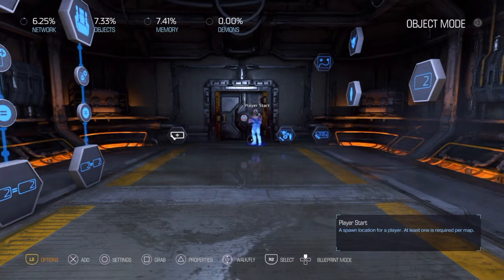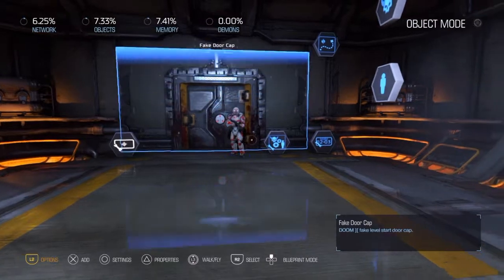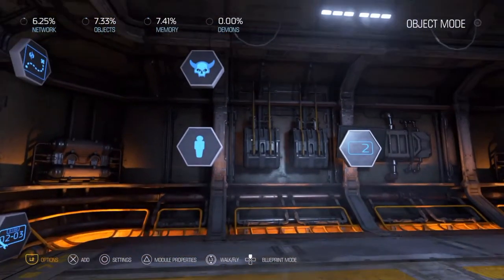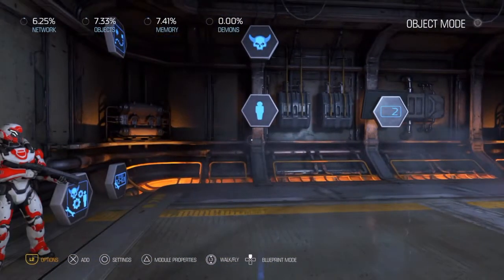Hi everybody. I wanted to make a tutorial today to show how to make an RPG style level progression system in the Doom Snap Map. I've seen a couple of tutorials online and they seem to be a little bit more complex than I felt they really needed to be. So I thought I would try my hand at it and see what I could come up with. I think I have a system that works really well and is pretty dynamic, so I'll go ahead and show you how we got there.